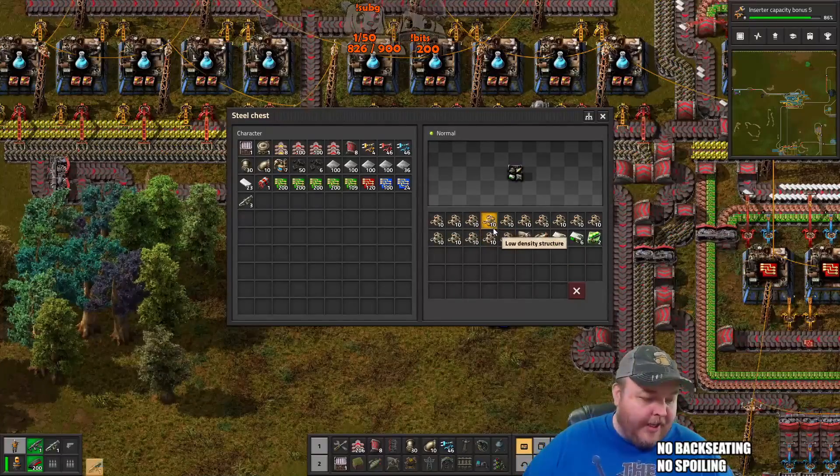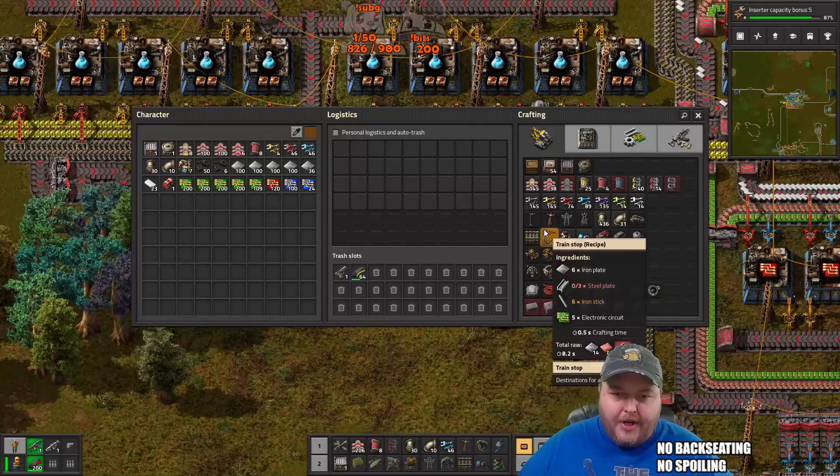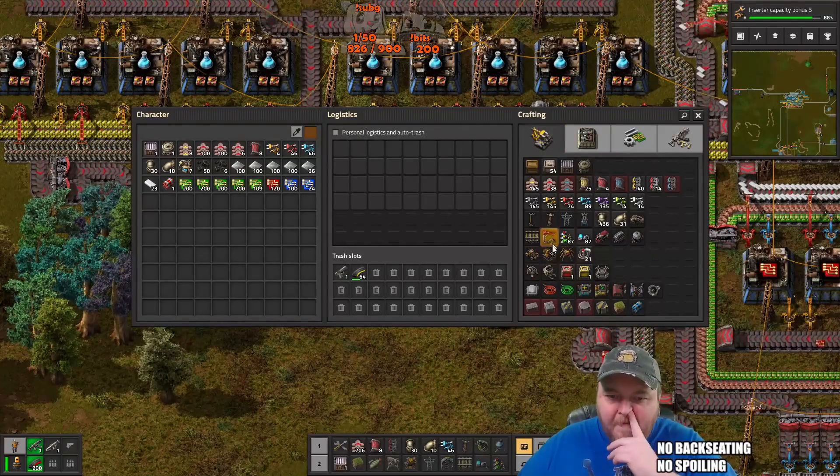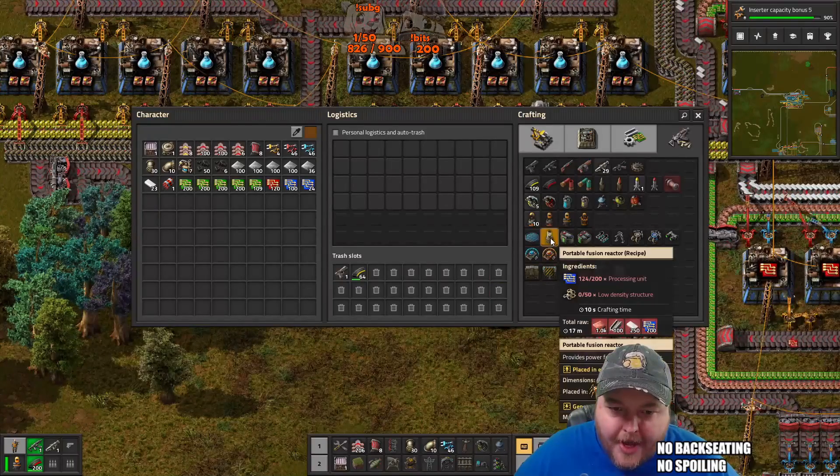Mal the Pal, welcome back in, happy Tuesday! How are you doing today? Okay, so portable fusion reactor — how do I make that?